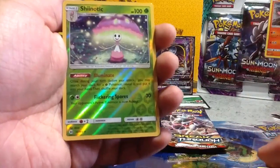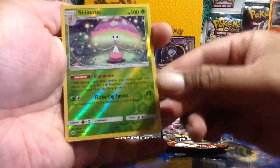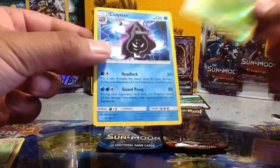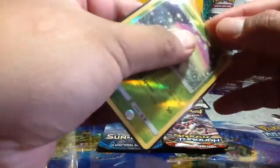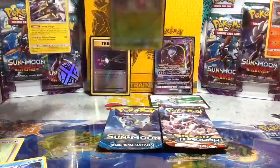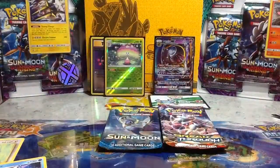Drowzee, Reverse — how do you say this — Shiinotic? Wow, I don't have this one yet so I'm really happy. And a Cloyster — I don't think I have this one either. I'm gonna sleeve this reverse up right now. That's a really nice artwork, I really love the reverse design.